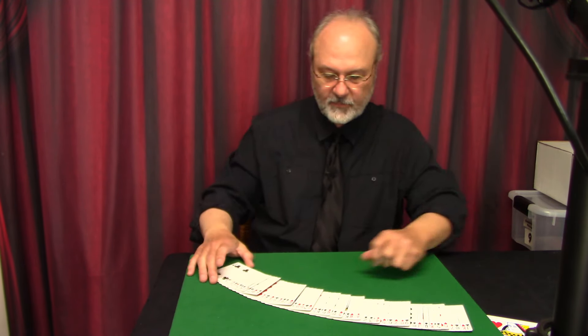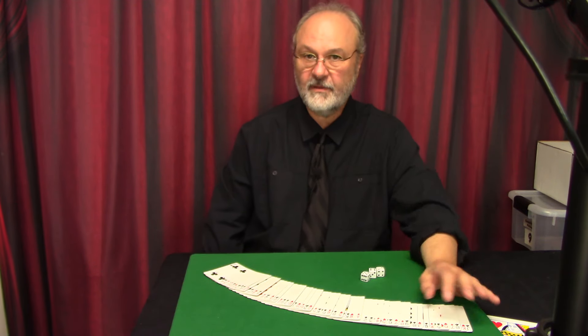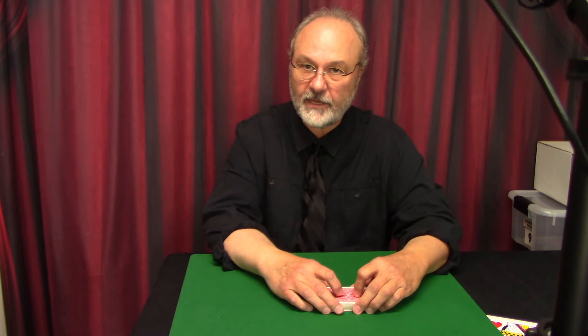So as long as you have the setup right — two indifferent cards, a 10, 7, 6, and a 5, then King through Ace, followed by whatever card you want to force — then you too can do the Triple Random prediction. Easy to do, fun to do, and quite mystifying, if I do say so myself.